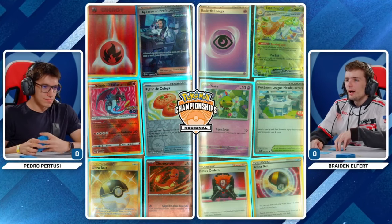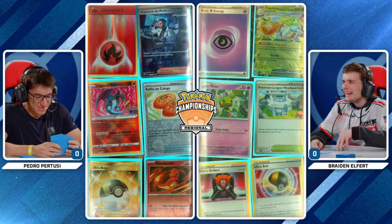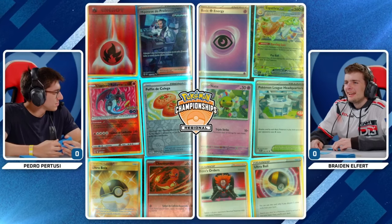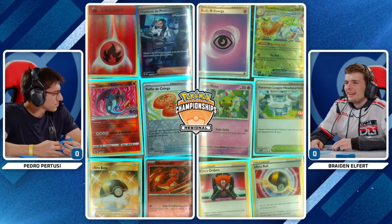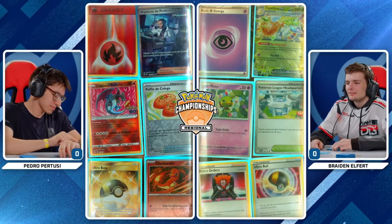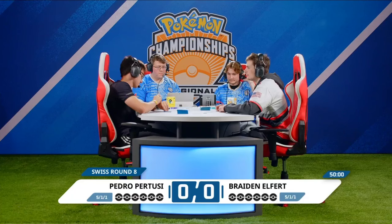Heat Tackle is very crucial, as it does hit Espathra for weakness. However, Pedro does play four of those, so he'll be okay in that regard. That Radiant Charizard is the best attacker that Pedro has to deal with that Grass type, fire-weak Espathra EX.